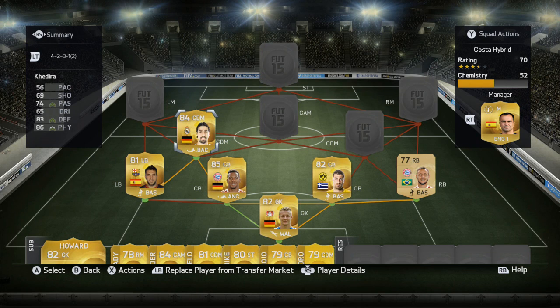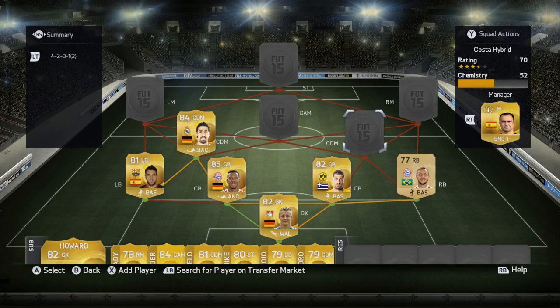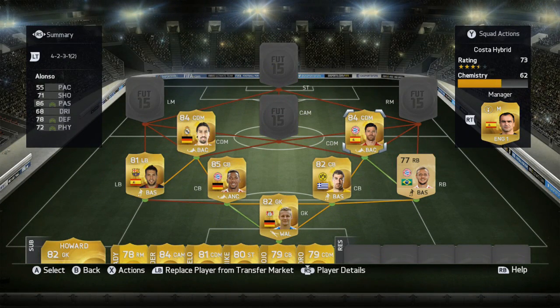Onto the central defensive midfielders — the first one going into the team is Sami Khedira: 56 pace, 69 shooting, 74 passing, 65 dribbling, 83 defending, and 86 physical. I really enjoyed using Khedira — I've liked him on every single FIFA so far. He's got great defensive capabilities: 83 defending and 86 physical, a great bit of strength. The pace lacks, but his passing and defensive capabilities are all you need from him and he is absolutely perfect in this role.